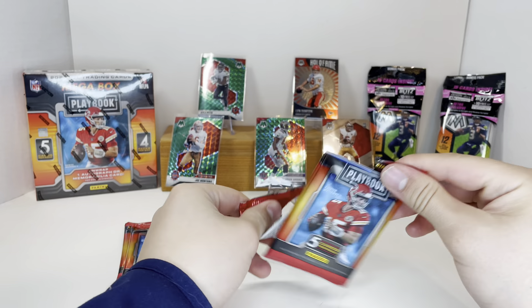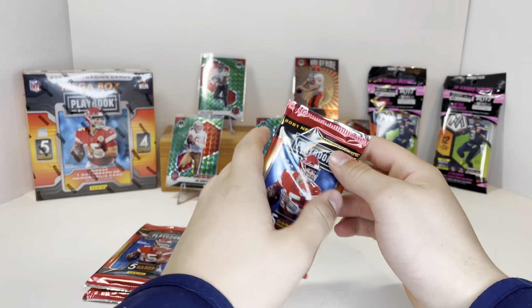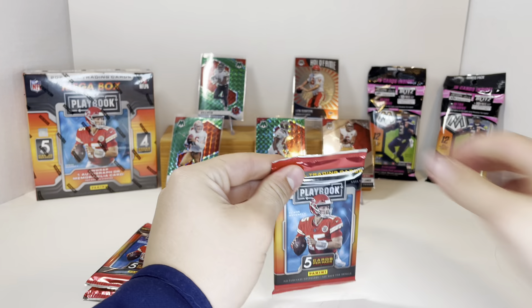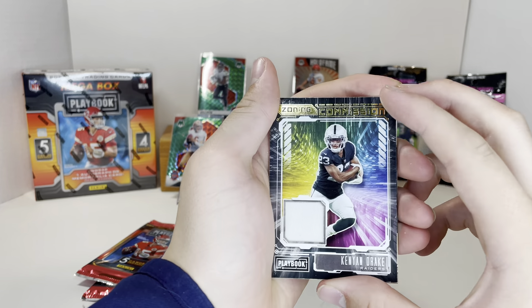We got Leonard Williams. Then we got Man of the Year Jerome Bettis, and we got Hall of Fame Lynn Dawson. And then we got Dez Fitzpatrick. First up we got Dan Fouts, then we got Deshaun Watson, and then we got Kyle Pitts. And then we got David Johnson.